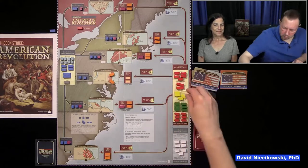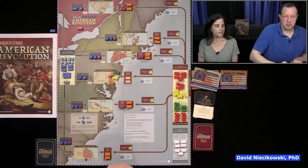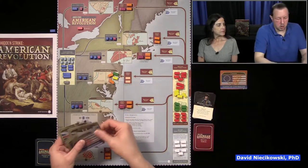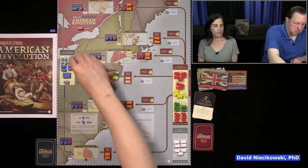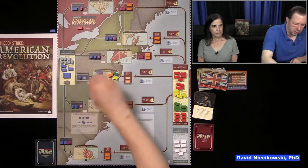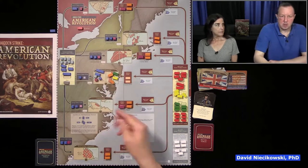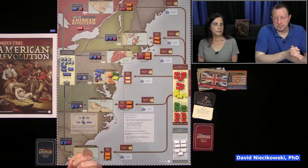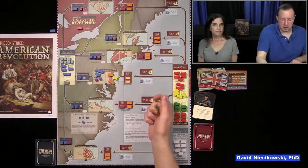You need to have eight points on your side. So this would be the British side — they call them conflict boxes. They would have dragoons and Hessians — that's eight points. If I didn't have anything, they would win it right away. The only way you win a region is you have to have two more than the other side and have eight points worth of units. So eight versus six wins it; eight versus eight is a tie.